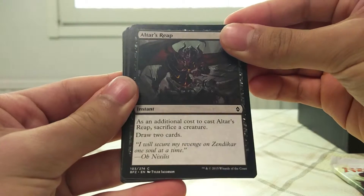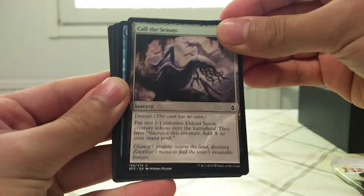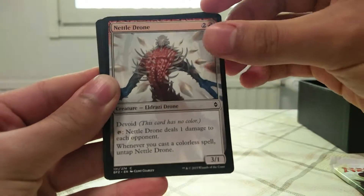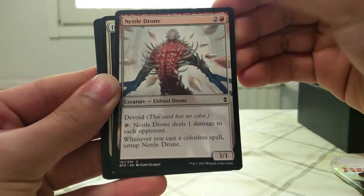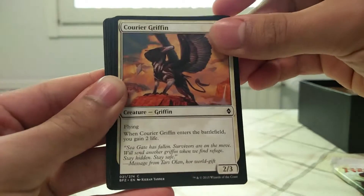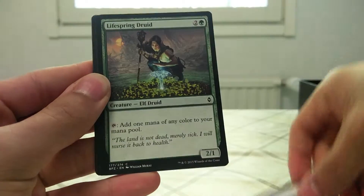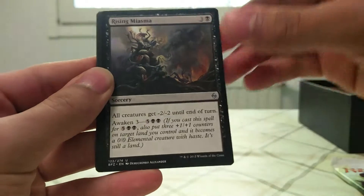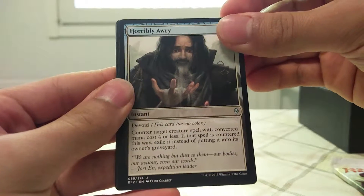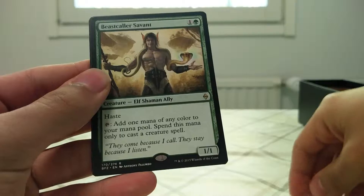Two more. Altar's Reap. Call the Scions. Royal Mage's Trick. Swarm Surge. Nettle Drone. Fortified Rampart. Warrior Griffin. Walakut Predator. Shadow Glider. Life Spring Druid. Rising Miasma. Horribly Awry — I can't pronounce that. Blighted Gorge. And a Beast Caller Savant.